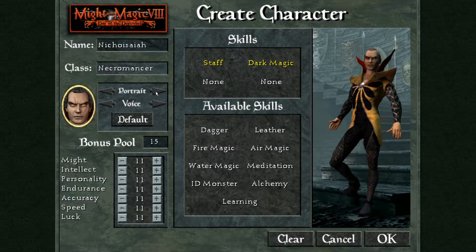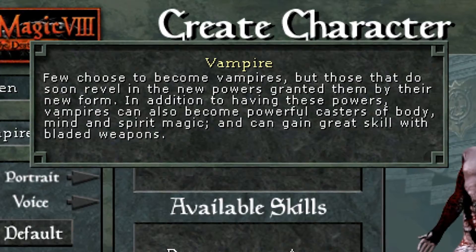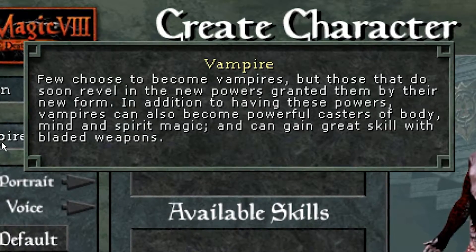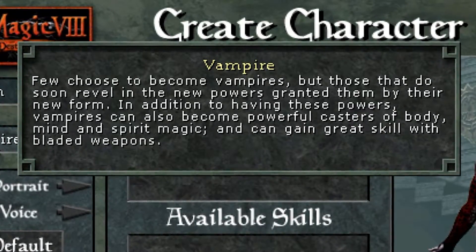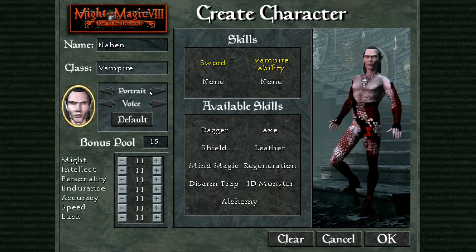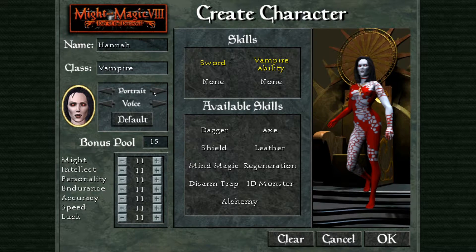And then there's the first race-class: a Vampire. Vampires are pretty much jacks of all trades and they can get pretty OP. They can use a wide assortment of weapons and armor, learn a lot of utility skills and healing and dark schools of magic — along with a unique vampire ability, which is also a school of magic in itself.